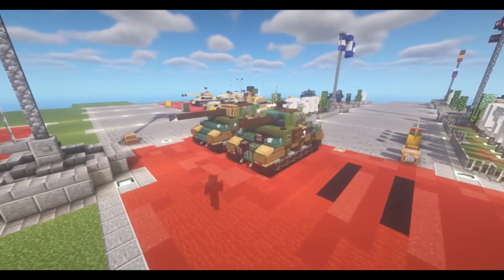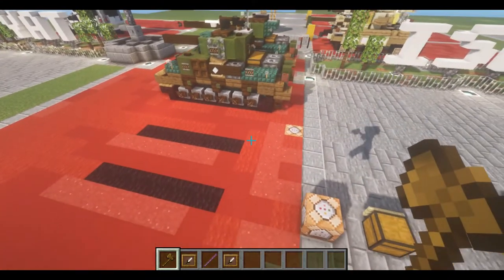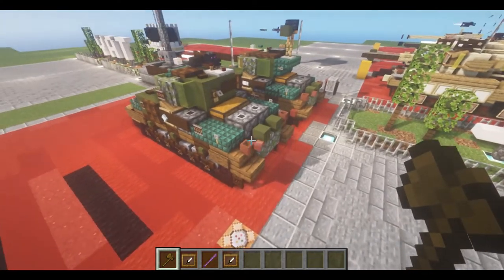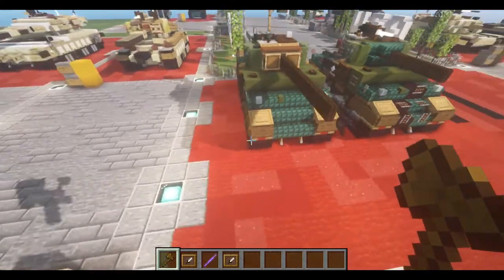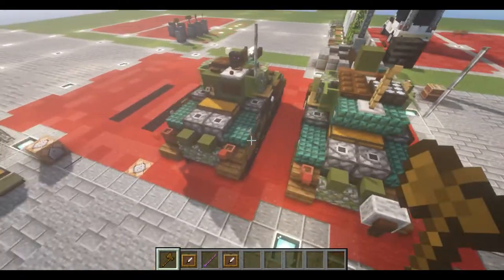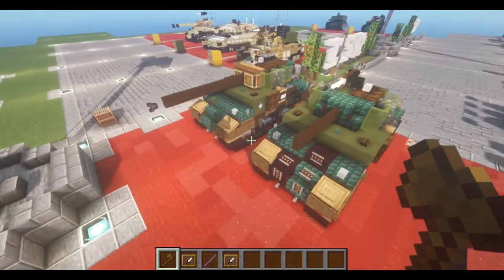Hello viewers, welcome to the channel, and welcome to another Minecraft video. In today's tutorial, or tutorials, we're going to be building the M4A2 late production Sherman, and then the later development with the 3-inch gun turret, known as the M4A2-76W, which was a development of the late production M4A2 hull. So we're going to build the M75 version, and then the later 3-inch gun version.